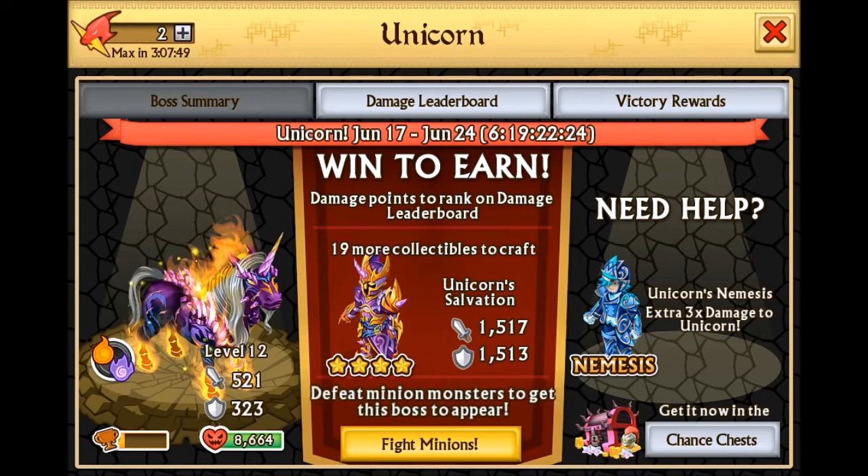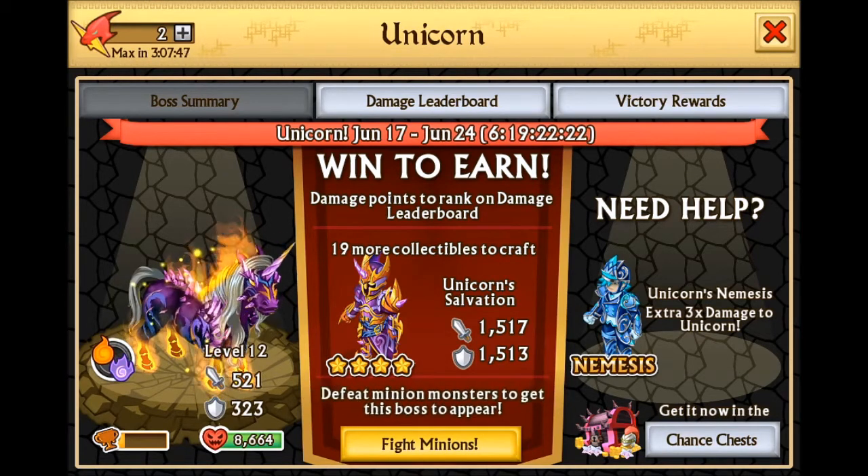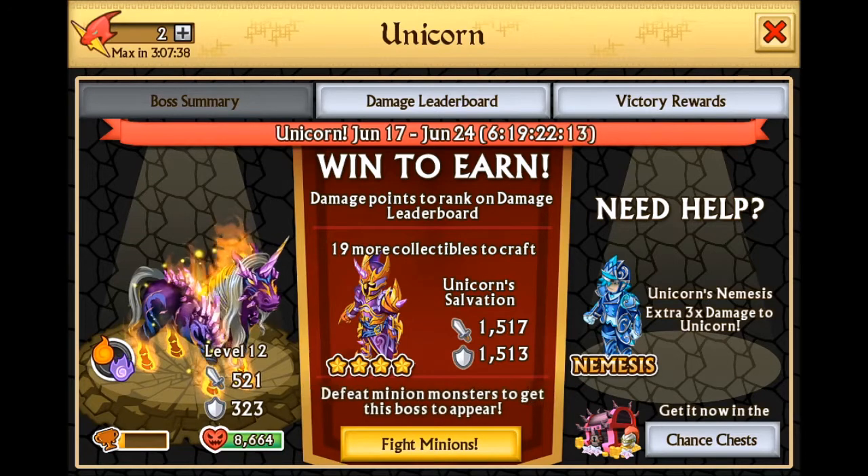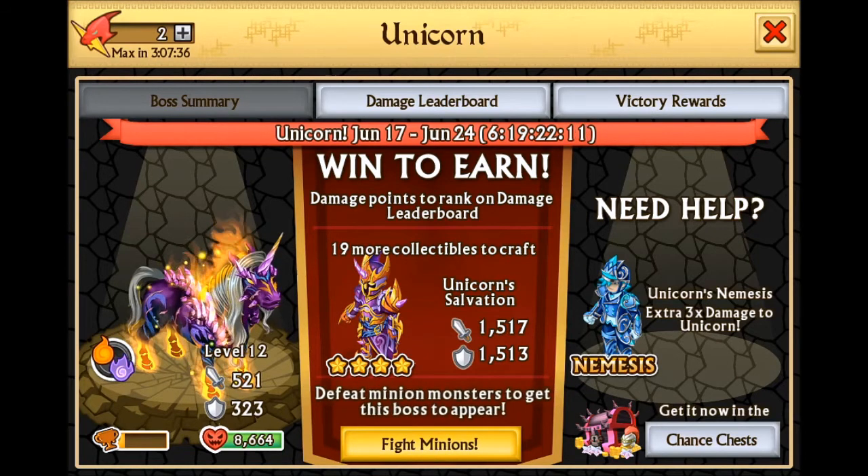So far I've only had to use my Lilith's Mantle Plus against the epic boss, and it's perfect because the Lilith's Mantle elements are really effective against fire and spirit.